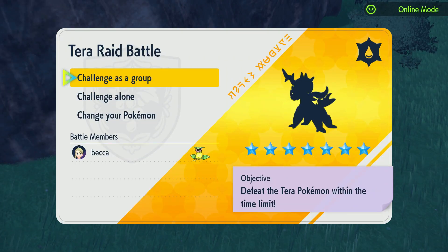All right, we are here. I have not caught Hisician Samurott on my save file for Violet, so let's get it. Let me show you how to use Victory Bell. This is a really simple, easy solo. You can farm these pretty easy and pretty fast, so let's go.